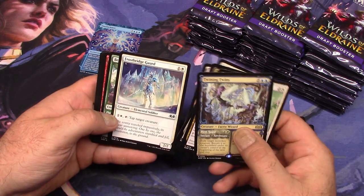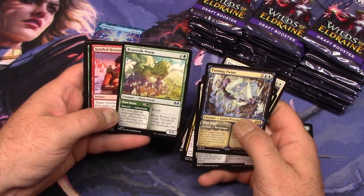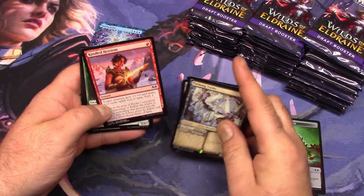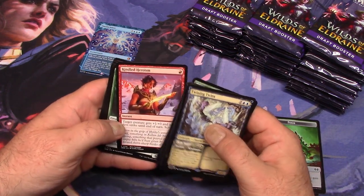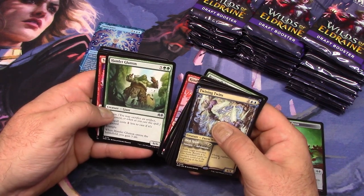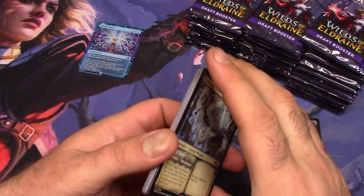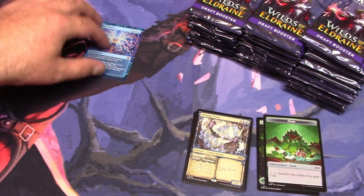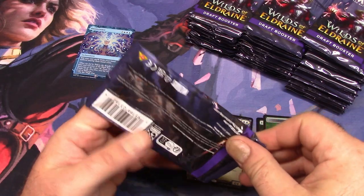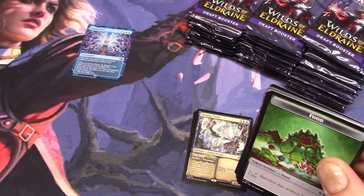Evolving Wilds — it's always nice to see. Beanstalk Worm. The naming and the art are really great. It's the whole Grimm's fairy tales — and also non-Grimm's fairy tales — it's really neat and draws you in. So if you were playing a draft of Wilds of Eldraine, I think that would be kind of cool and it would probably tell a nice little story. I'm sure that's true of most sets, but I think it's really accentuated in Wilds of Eldraine.